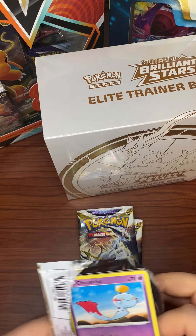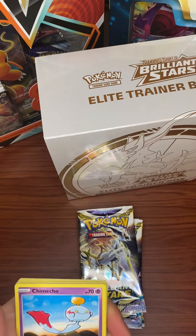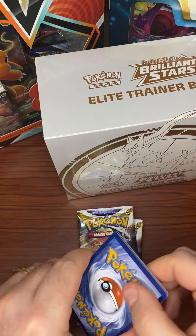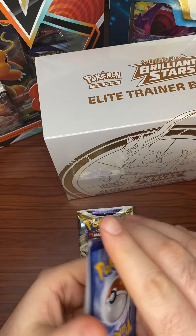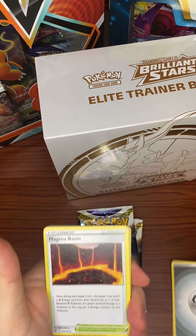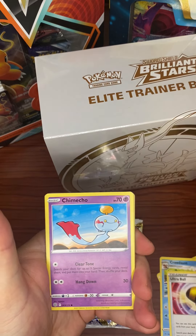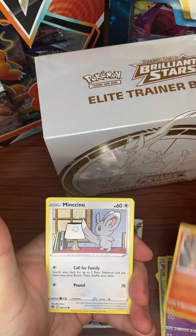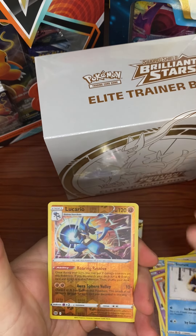I think these booster boxes are averaging like 12 V or greater hits. I think we're at like eight or nine, so hopefully we can get something out of these last few packs. Leaf Energy — nope. Magma Basin. What I don't have is a Trainer card yet, and I haven't pulled a Gold card. There's no saying that we're going to, but it would just be nice. There's the holo reverse — non-holo.